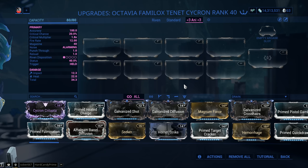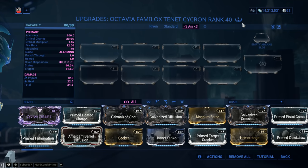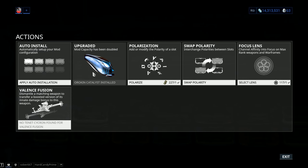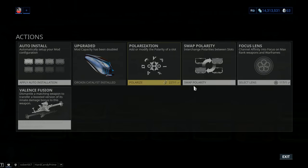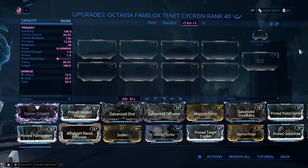Speaking of optimal, you need to forma this one five times. You don't have to, but you should if you want all the mastery points — this being a Tenet weapon, same as Kuva weapons and the Paracesis. The build only really requires a maximum of three formas, but if you want all the mastery points, go to five. This weapon is definitely worth putting a catalyst in and doubling your mod capacity. It's a powerful weapon — slightly better than the Nukor and at least a little bit more reliable.